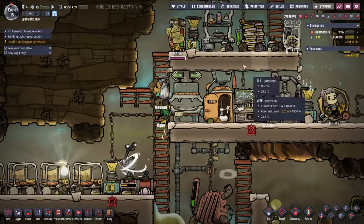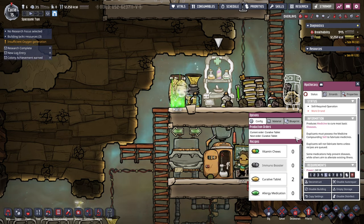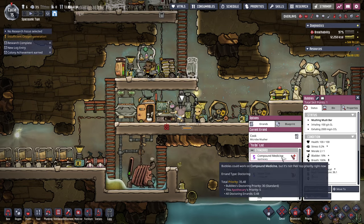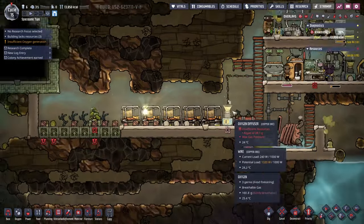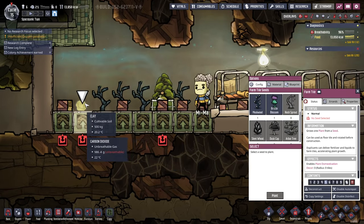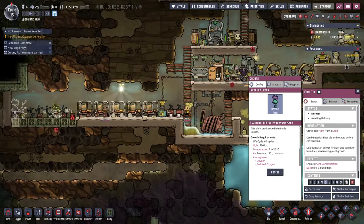Marie is sick. We have curative tablets in theory — we've got a work errand to cure a sick duplicant. Bubbles is doing compound medicine, so that should be okay. Algae delivered. No seeds selected on the farm tile, but that's because we've got the algae terrarium on top. We've got one mealwood; we might as well plant that and plant this bristle blossom. It's probably good to plant them where there's CO2 anyway.